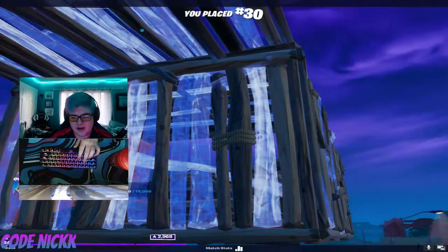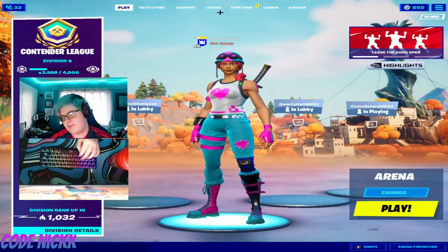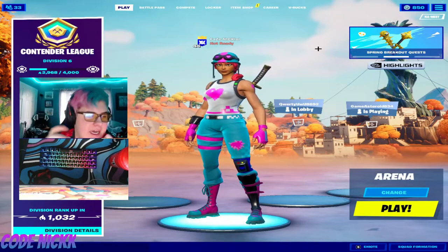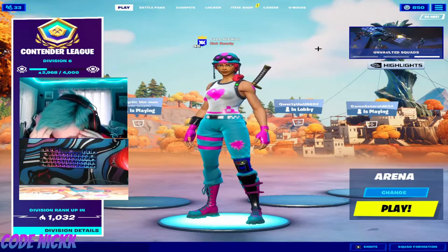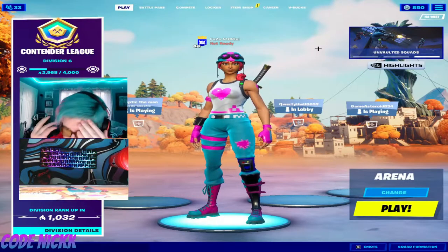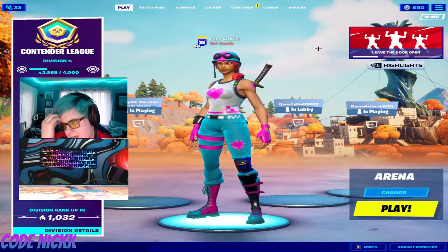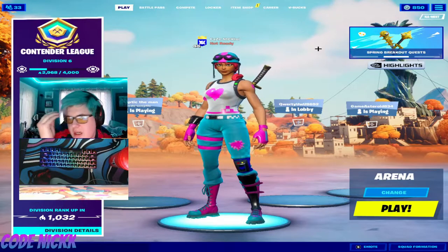GG. But anyways, that was me trying out Moby's keyboard. I tried to get a win with it, but I just couldn't, so Moby, don't be upset with me. But anyways, like, subscribe, use code NIC in the item shop, and yeah, that's pretty much all I got. Peace.